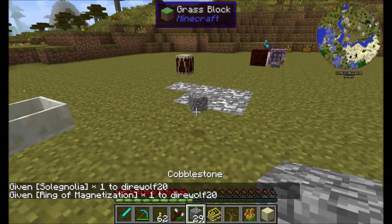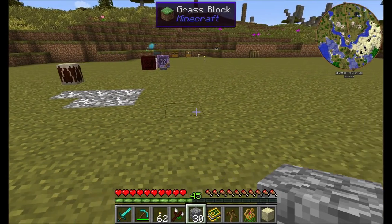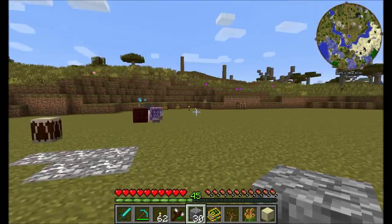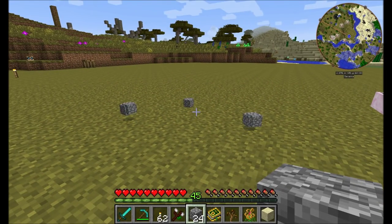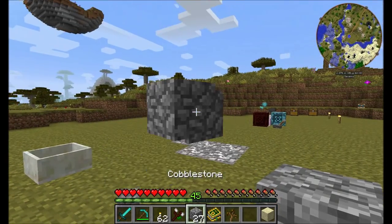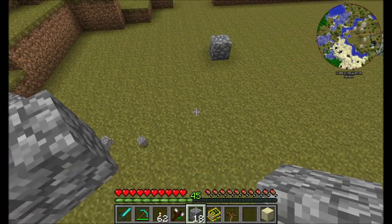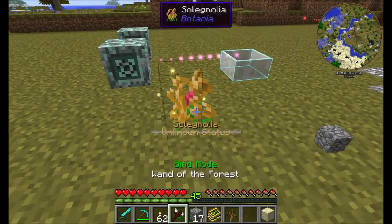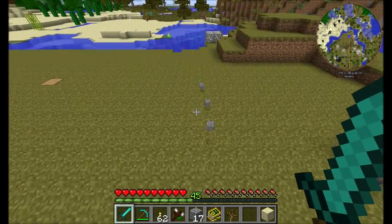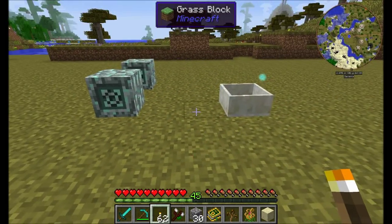Anyone who's built automation while wearing the Ring of Magnetization is probably aware that it tends to suck up items. If you'd prefer your magnet not function in a specific area, you want the Solongolia. Place it down and any items dropped will no longer be sucked in by your magnet. The magnet will continue to work outside the range of the Solongolia, but as long as it's planted nearby and supplied with a little mana, it nullifies the Ring of Magnetization's effects.